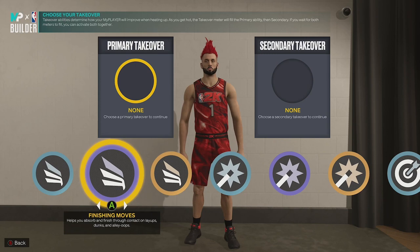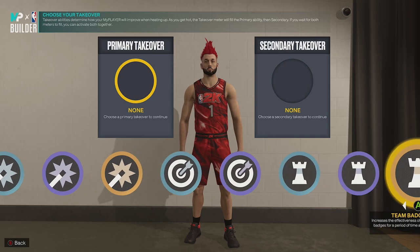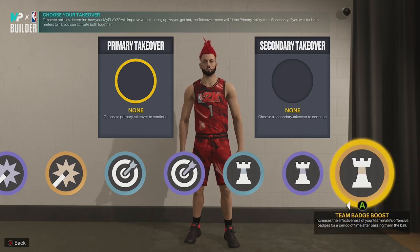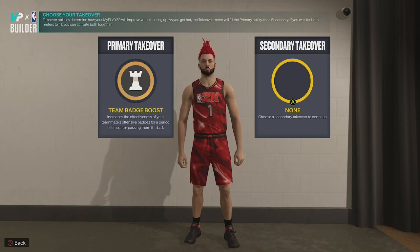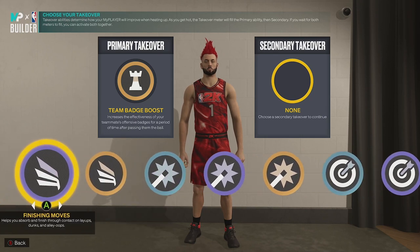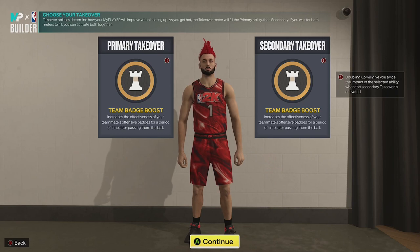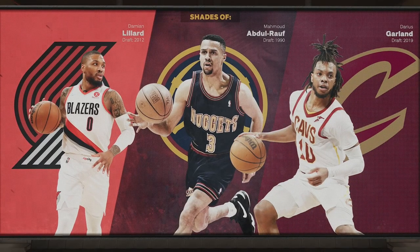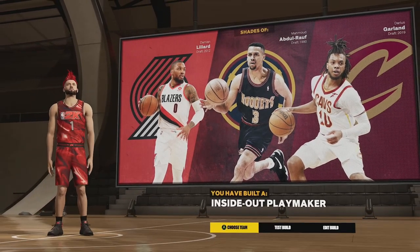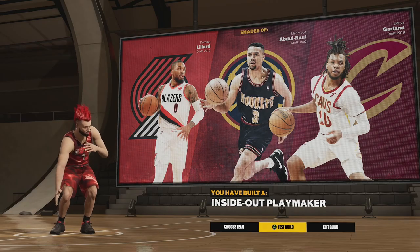This build can do it all on offense and actually has enough badges to do it. A lot of people's builds say they have 95 driving dunk but only 12 badges - you can't even equip a single tier 3 badge. For takeover I'd recommend team badge boost as a 5v5 point guard because it immensely helps your teammates and opens up the floor. As you can see, we've got an inside-out playmaker similar to Damian Lillard, or maybe more like Ja Morant.